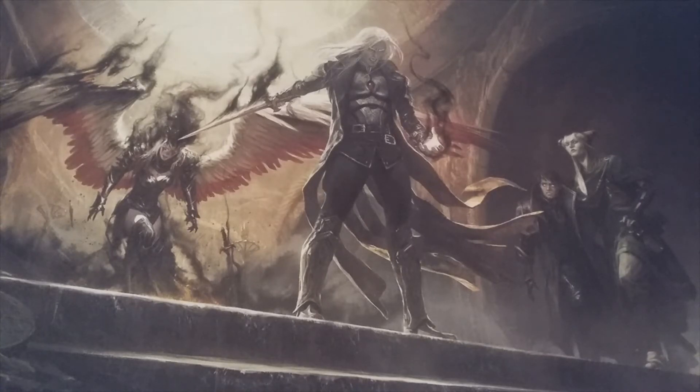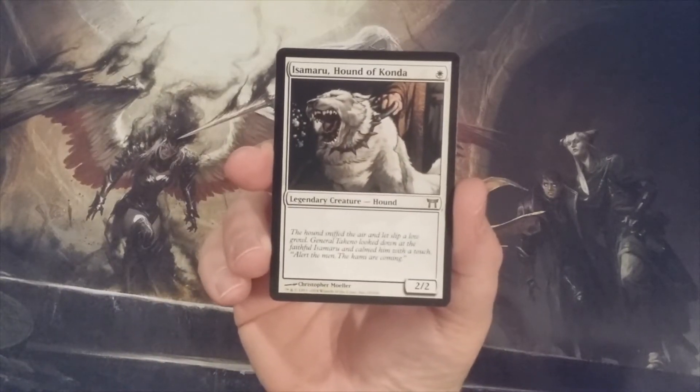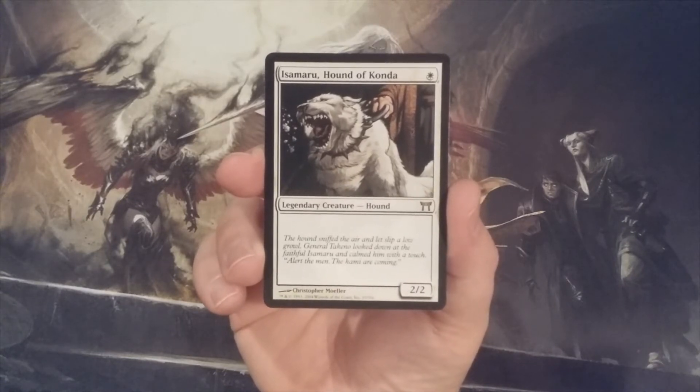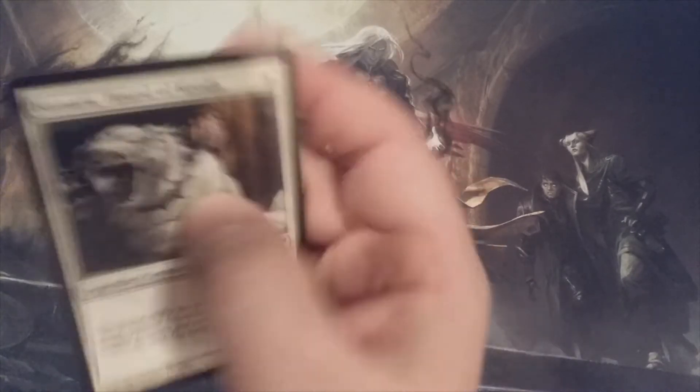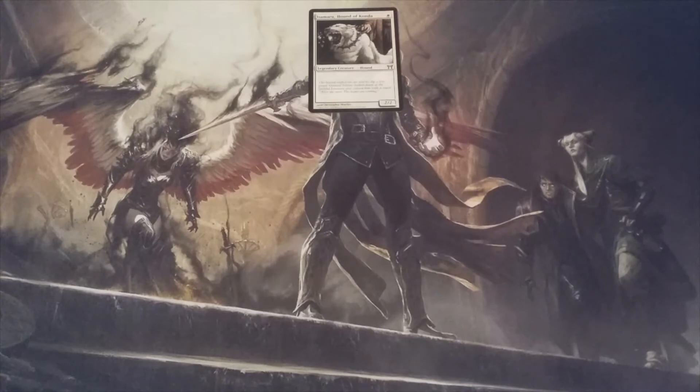Welcome back, MTG Burgeoning community — I appreciate you taking the time to click onto this video and continue to budget build with Isamaru, Hound of Konda. Our favorite legendary doggy is a 2/2 white, and if you are a little late to the party you can click on any of the links below to get caught up to where we are currently with the deck list.